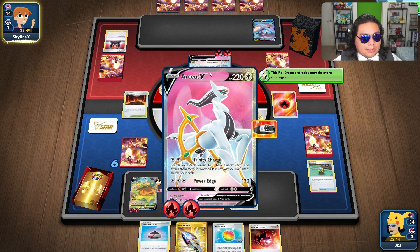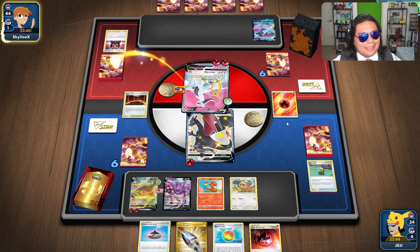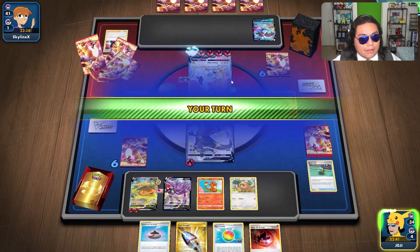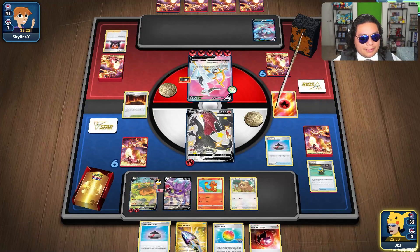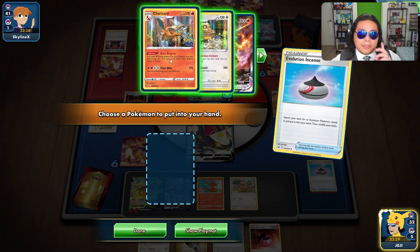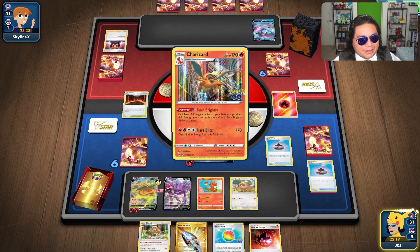It is a slow turn for them. Trinity Charge onto the Lumineon — or are they just shuffling their deck maybe? They're attaching to itself. I think they went a little crazy there with the attachments. I should definitely always check your cards with some sort of search item because you will find out that one of your cards you need may be prized. That was a close one — good thing we run two.